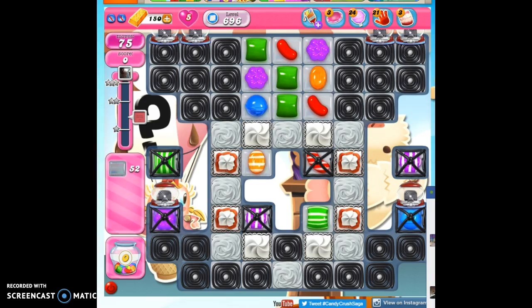Hi friends, this is Suzy, your Candy Crush Guru, here to help you solve the puzzle of level 696, where we have 75 moves to clear out 52 jelly and reach 100,000 points.